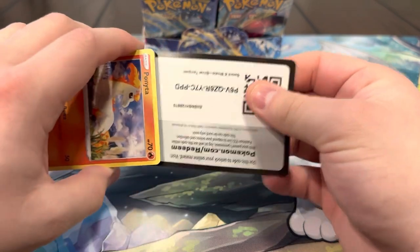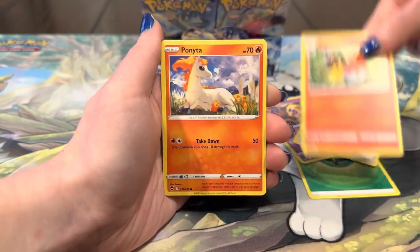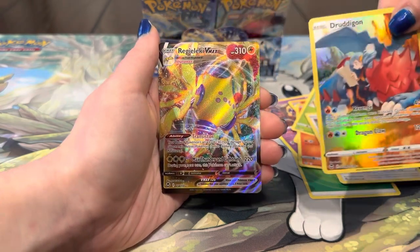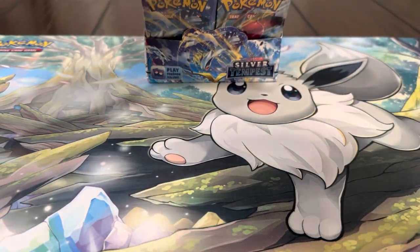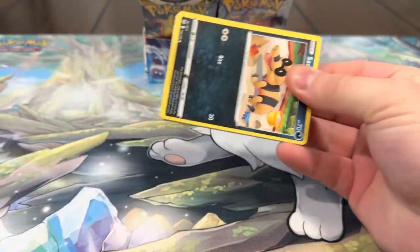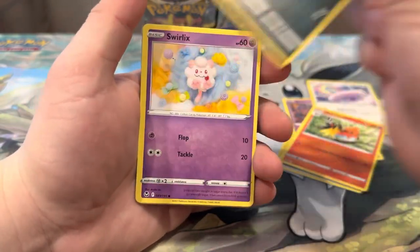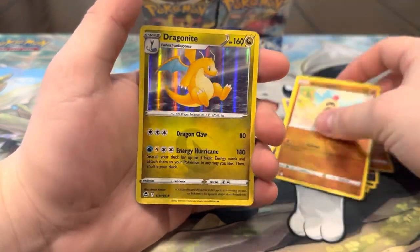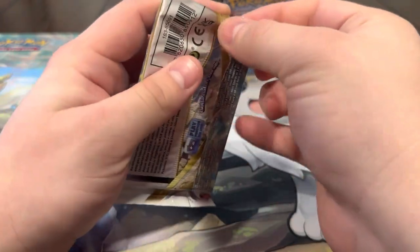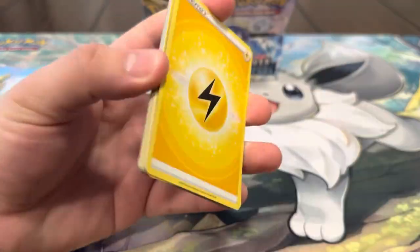We've been getting a lot of non-holo rares in a row — the regular rares — but yeah, I'm not complaining at all. Energy, Jynx, Altaria, Fletchinder, Ponyta, Vaporeon, Ralts, Spinda. Oh, we got that one but it's still nice — and Regieleki V-max! Very nice, we'll take those. I like Regieleki a lot. I wish Regieleki would have gotten an alt art to go with the Regidrago — that would have been so sick. I really wanted that. Let's see — Dragon, I always get happy when I pull that one. I just really like the artwork. All right, Regidrago pack — probably our next big chase.